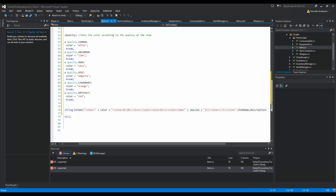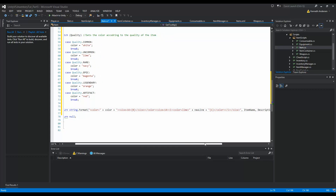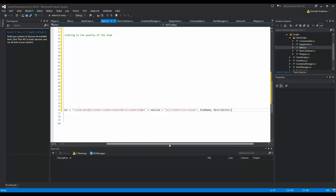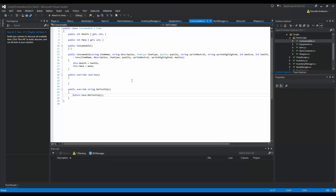Now we have some part of the tooltip - we can test this out later, but it should work fine because we created the basic part of the tooltip and are returning it. We remove the return null, and return it. The next thing is consumables: consumables need to add health and mana on top of that tooltip.